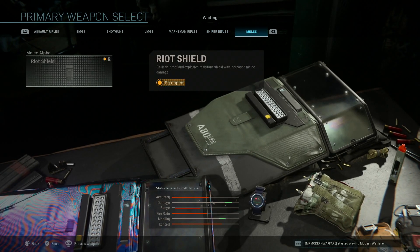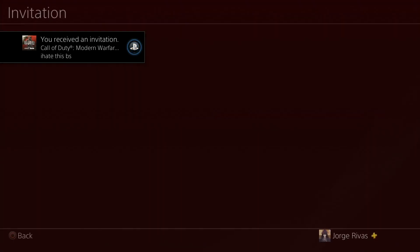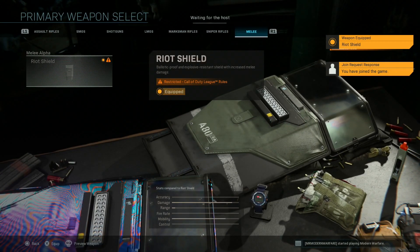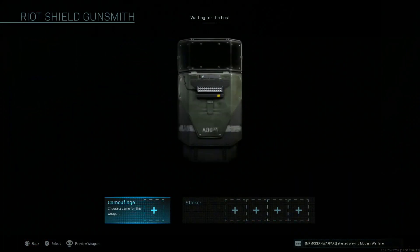You have to wait until your friend invites you. Once he invites you, all you've got to do is spam Accept — and bam, there you go: double shields, double shields!